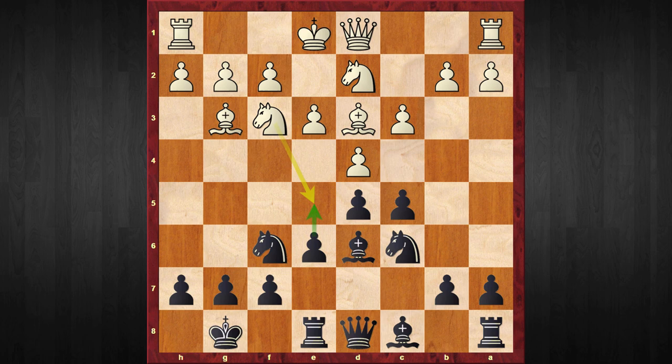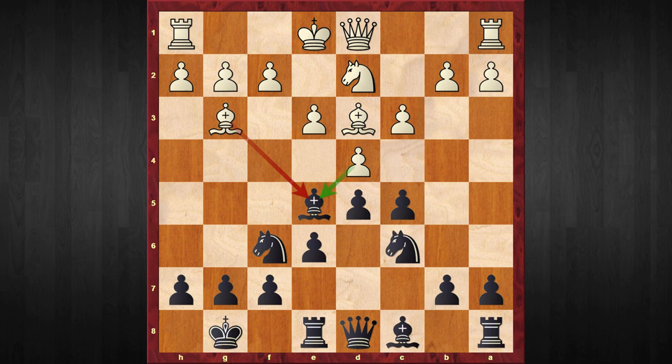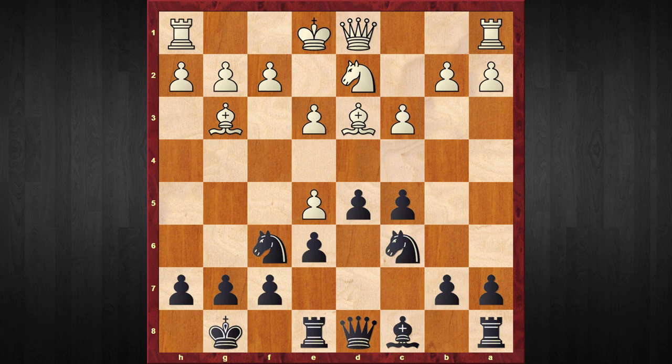It's very obvious that White cannot casually castle in this position — he has to play knight to e5, which is the main line. Black should immediately capture this knight. It doesn't matter how White recaptures. For example, if your opponent plays bishop captures e5, the simplest is to take that bishop, and after pawn captures and knight to d7, we almost reach the same trap position. The main move is d captures e5.